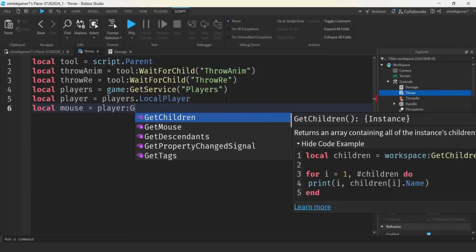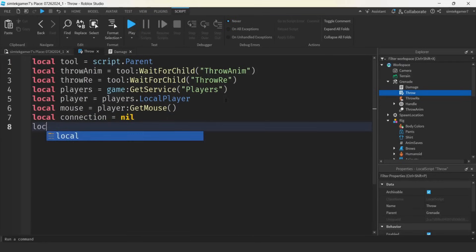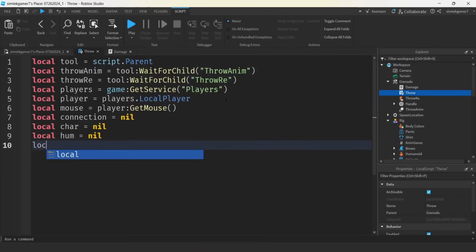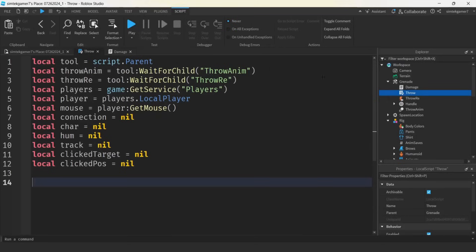Let's get the mouse: mouse equals player:GetMouse(). We'll get a connection for the activated event: connection equals nil. Let's get a variable for the char — we don't have it yet, this local script is going to play when the grenade is assigned to the player, either they pick it up or it's in the starter pack. We'll also get a track variable for our animation, the clicked target equals nil, and clicked pos equals nil.